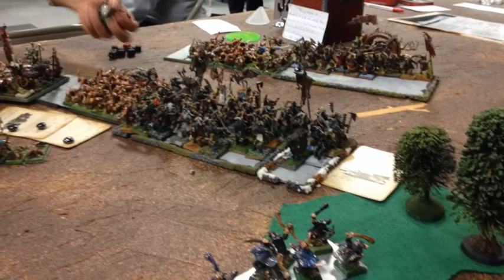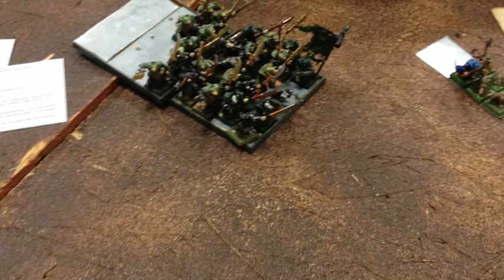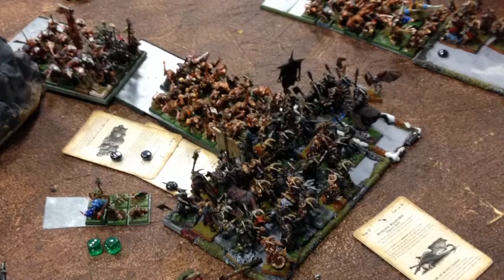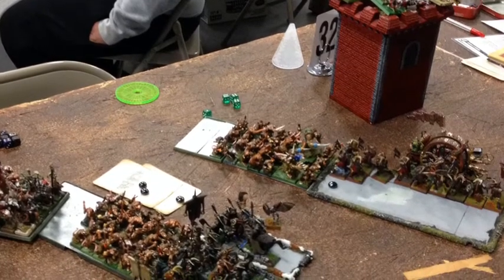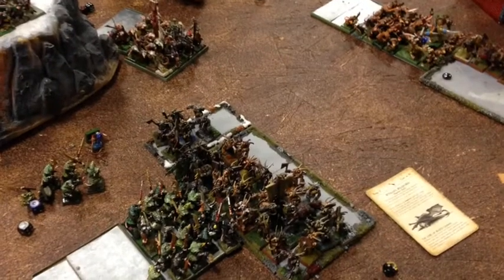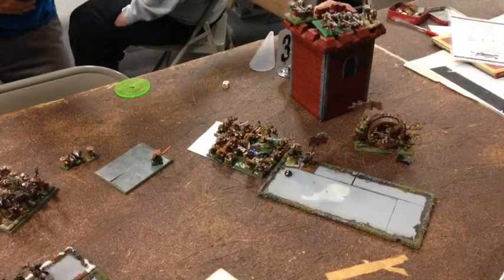He rolls for the Fail Blade and his general dies in his turn — that was huge. In close combat, I didn't win but I didn't lose either. I turned and faced him without breaking. The only thing helping the Beast of Gore hold on was my general making combat resolution with his close combat attacks against the rats. After that, the Gore broke that slave unit. Then I charged his main unit — the one whose general had just died from the Fail Blade — and that was huge.